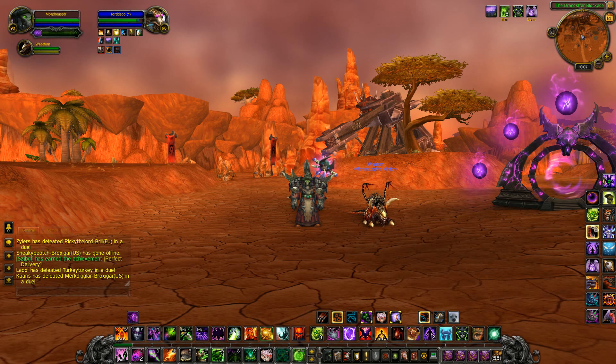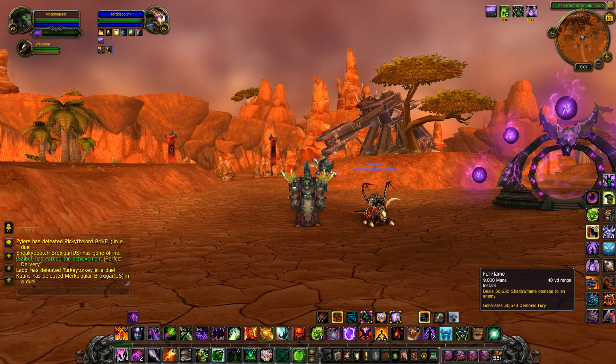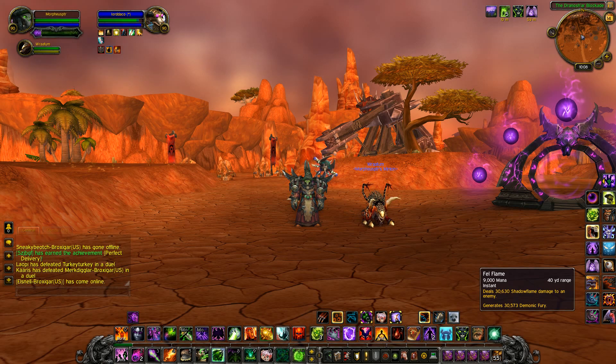Now I'm going to discuss the small changes. The first change is Fel Flame: it deals 13% more damage and costs 2% less mana. The only disadvantage is that it doesn't increase the DoT duration anymore, so for Affliction this might be annoying. For us it doesn't really matter since our DoTs aren't important — we only have Corruption, Doom, and Hand of Gul'dan. So that's a good change overall.